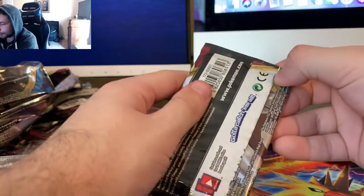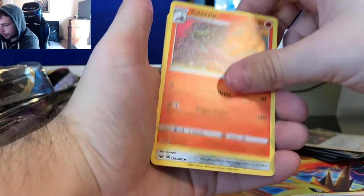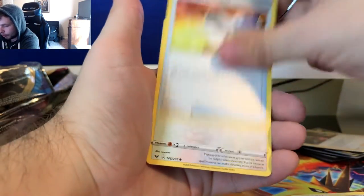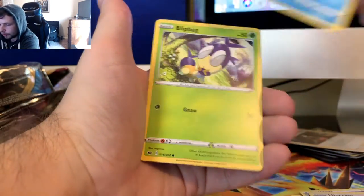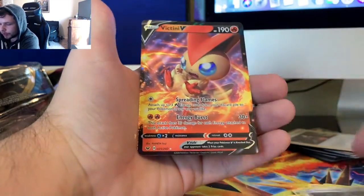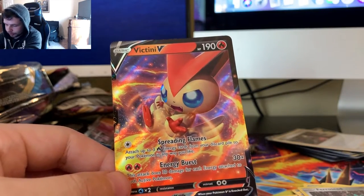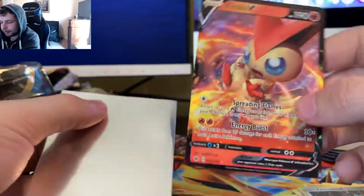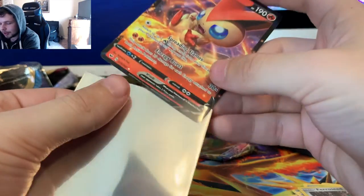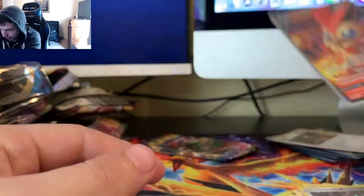Last two packs. Let's hope I don't botch these ones. Got an Energy, a Salazzle, a Bisharp, Pokemon Catcher, Minccino, Sobble, Blipbug, Baltoy, Joltik, Ferroseed, and Victini V. I'm very happy with a Victini V. Nice. I'm happy with that pull. Victini V. Nice.